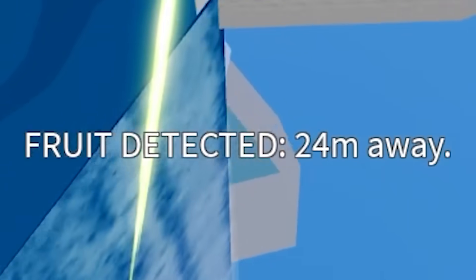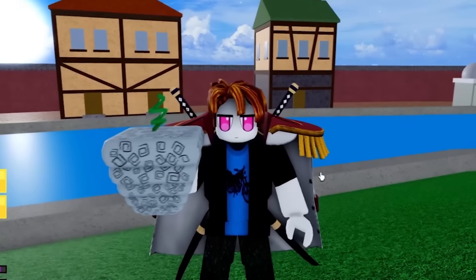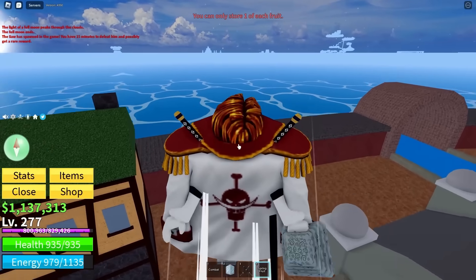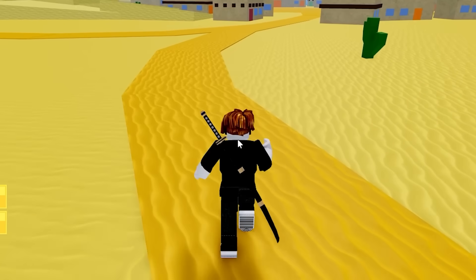Fruit number 47 detected — we're getting close to being done. Mythical? That's a Barrier — literally the opposite, but also not too bad. Even the Barrier was better than this Spring. We've not got many chances left — three more chances across the two accounts. It was not looking good for account two to find a mythical and bring it back.